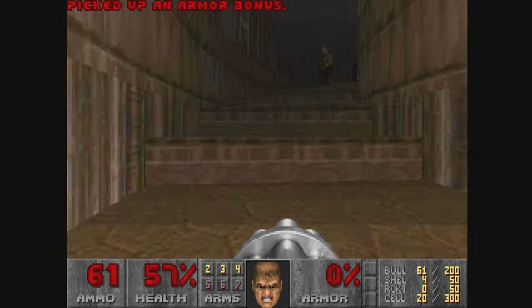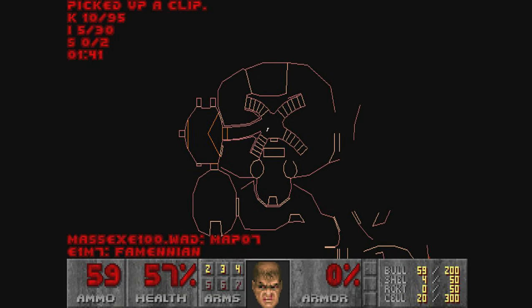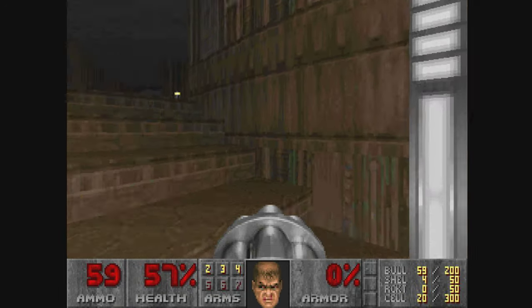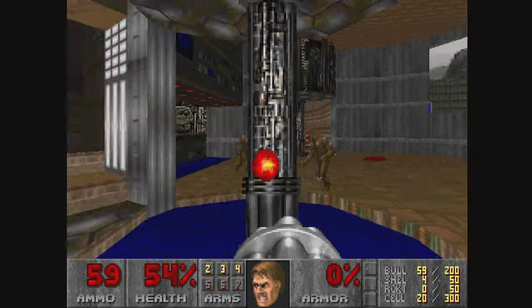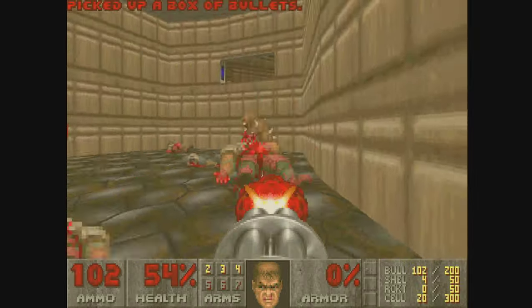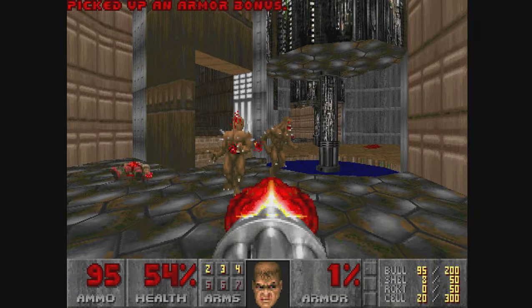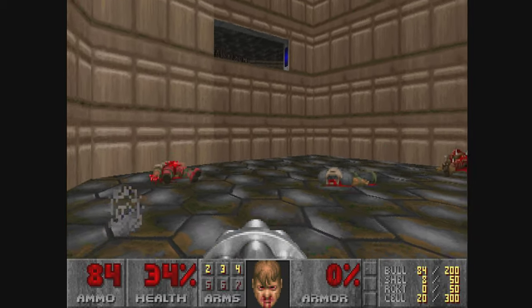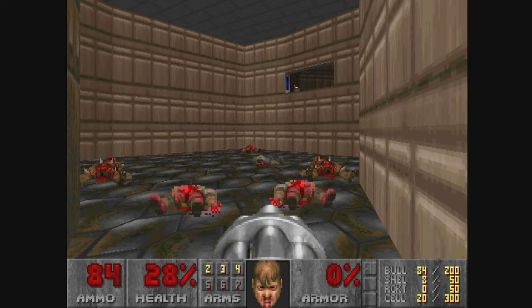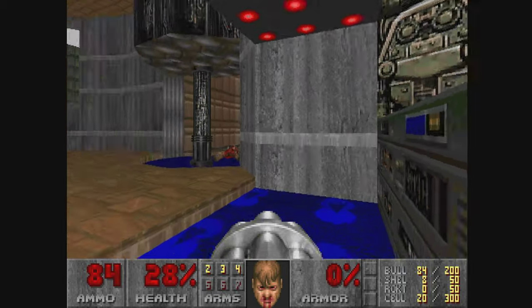There's a switch over there. You get this very random-ish detailing — or not detailing, but geometry — in Monty's maps.